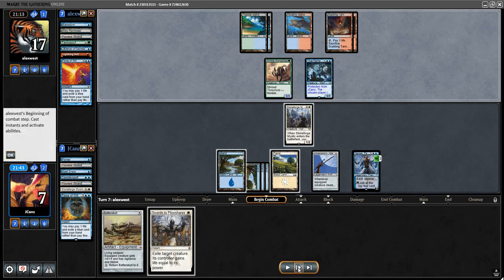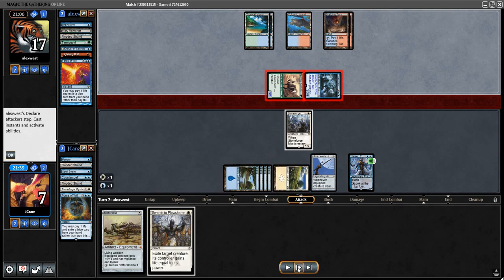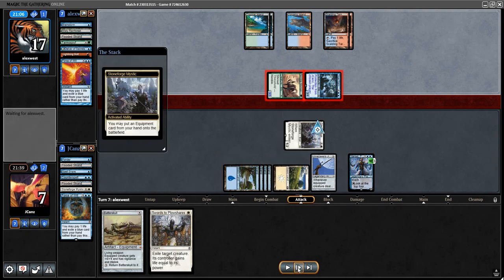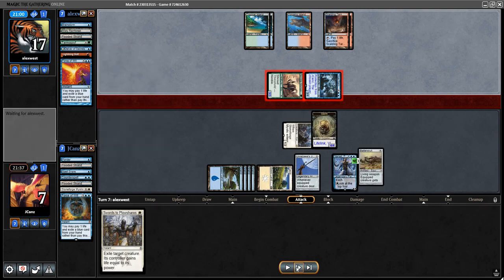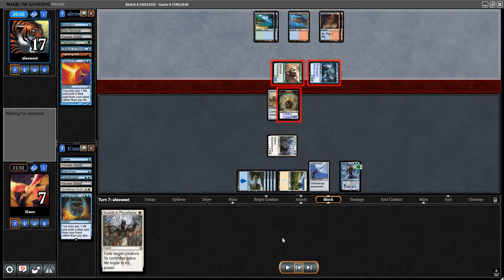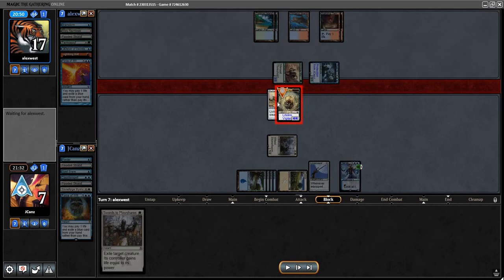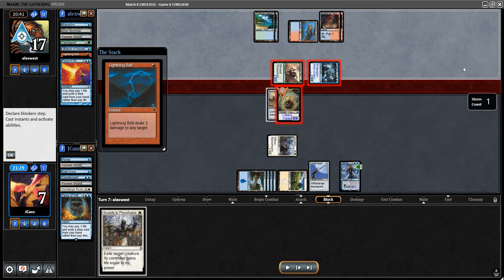Once again they play a land — they have one card in hand. We are immediately bringing in Batterskull because we need to block in order to gain life. By this exchange I'll actually be getting one — I gain four and then I take three, so this exchange actually nets me one life.